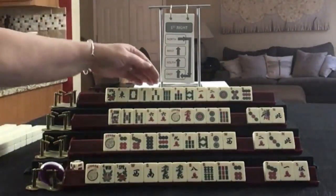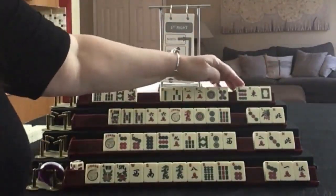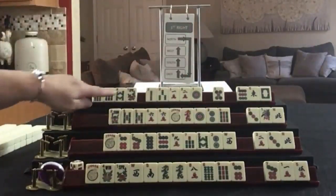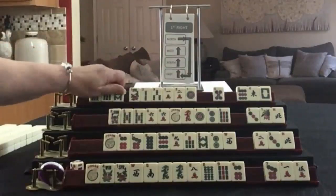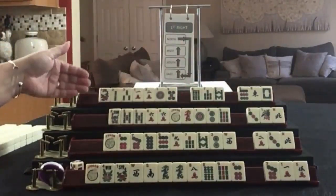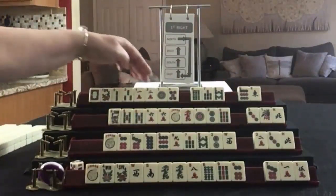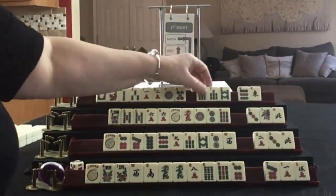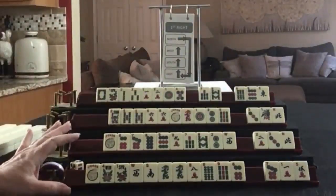The first thing my eyes were drawn to is 6-7-8. But then I thought, we have 1-2-3 - there are 5 tiles there and only 3 tiles here. So what I would do is focus on 1-2-3 and let those go. Maybe the 5 could come in handy. I rarely pass white dragons, and we do have some potential for a year hand with two ones - it's going to be risky though. So let's discard those three and we're ready for the first right.